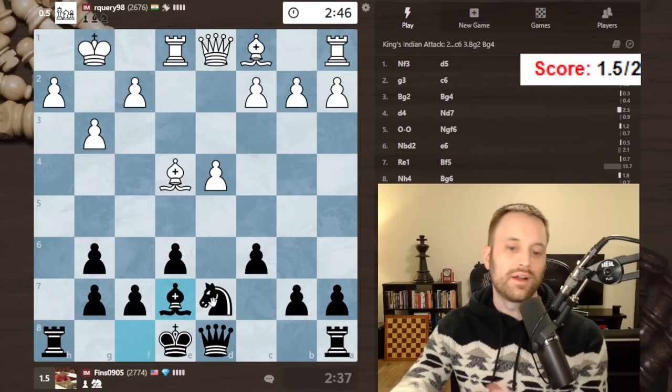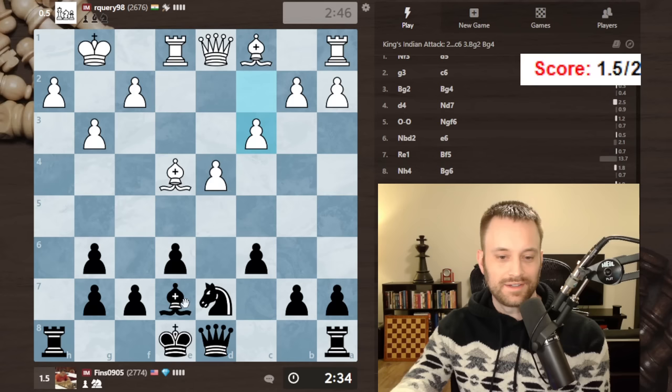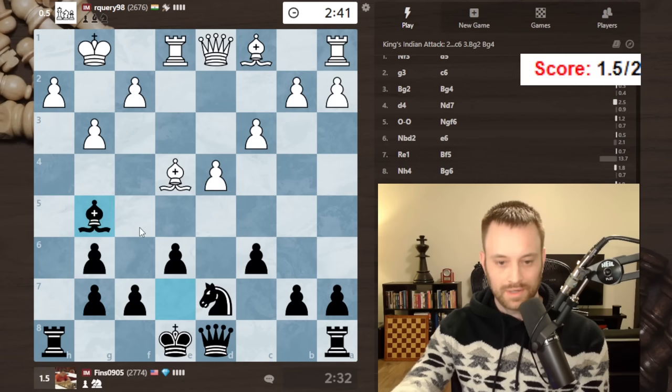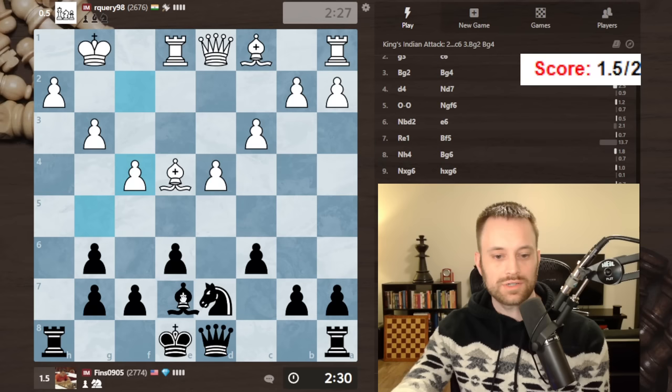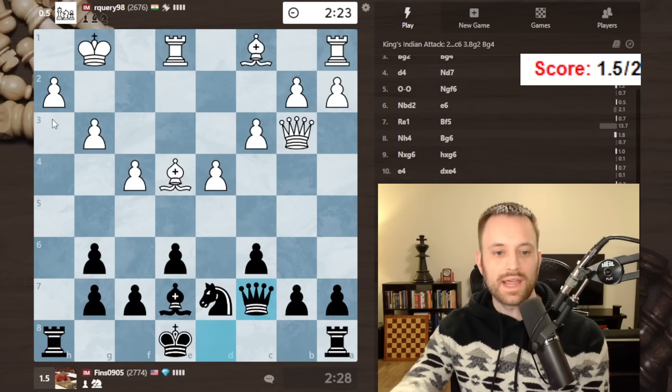You guys know I'm a Scandi player, so I don't mind playing with this sort of thing. Let's go here — I'm going to try to destroy their bishop pair or get them to commit to f4. I think that'd be a bit of a victory for me. Let's see how much they want to keep that bishop pair. I'm going to guess they'll allow me to trade it. They actually do play f4 — okay, come back.